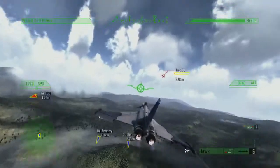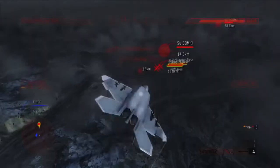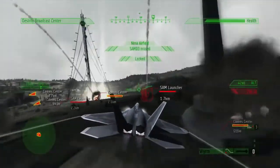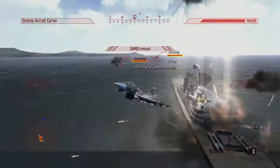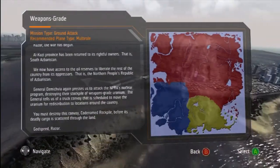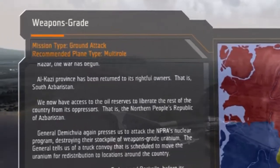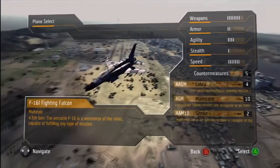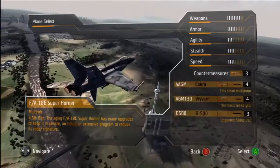Hi and welcome to my guide to Jane's Advanced Strike Fighters, that should hopefully see you all remaining airborne for that little bit longer. Each mission begins with a briefing. One important piece of information to pay attention to is the mission type and recommended plane at the top of the briefing window. This will help you select the best fighter for the job from the choice of over 30.